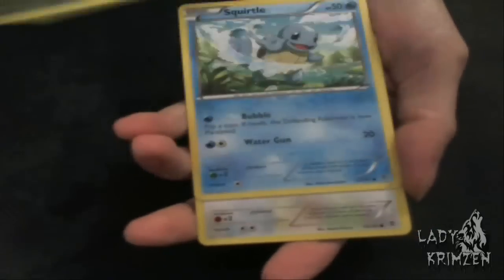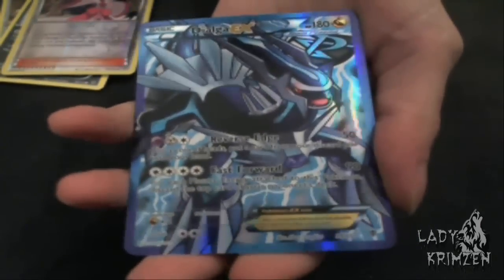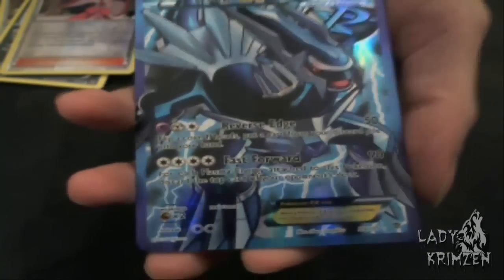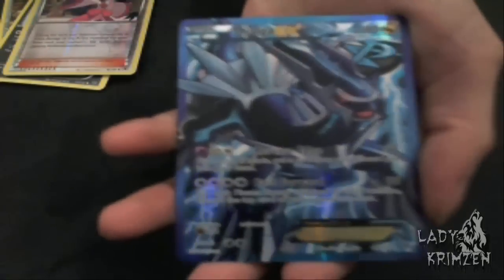Next is Plasma Blast. We're going to begin with Bagon, then we've got Squirtle, Teddiursa, Aron, Houndour, and Reverse Holo Iris. Oh wow — a full art! I definitely wasn't expecting a full art. We've got Full Art Dialga EX. Damn, that looks cool. There's just nothing like holding an actual full art in your hand. You don't get the same experience opening these online as you do in real life. Full arts have that really nice texture as well — it's just so cool, and Dialga looks freaking awesome.